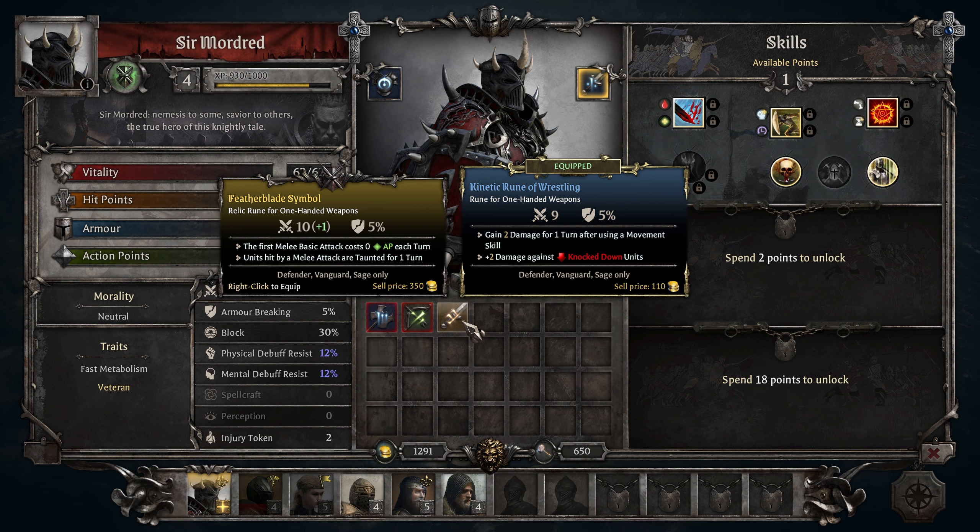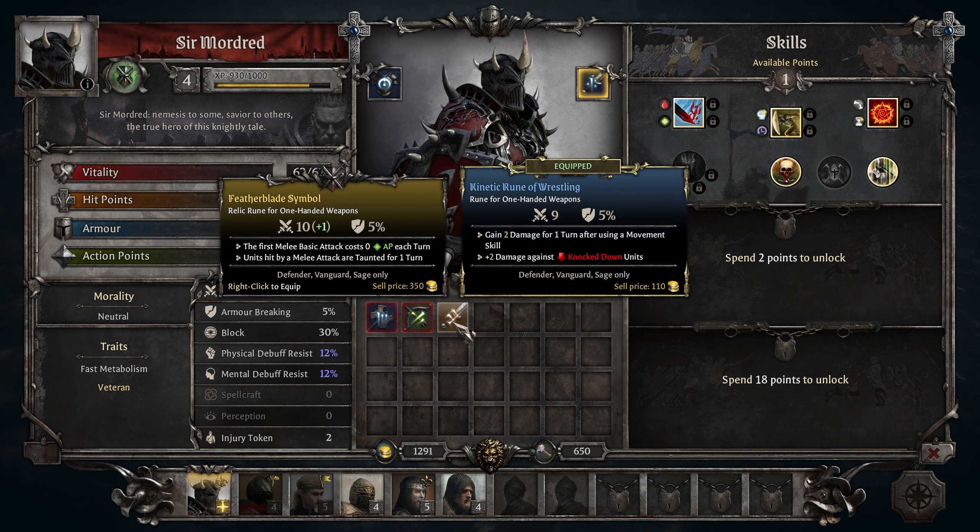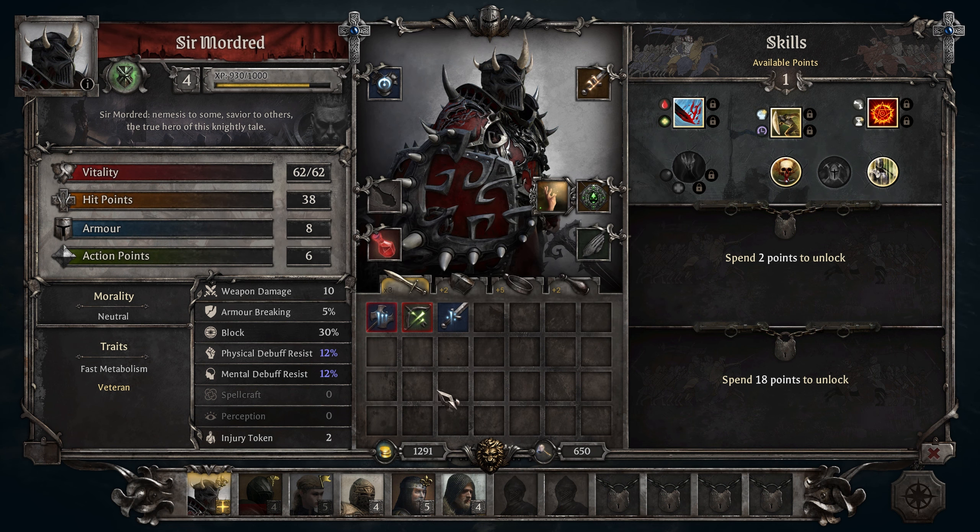What do we have here? Feather Blade Symbol — the first melee basic attack costs zero each turn. Okay, that is freaking fantastic. The sell price is $3.50, so this is valuable. We definitely do that.